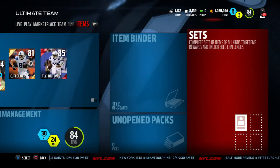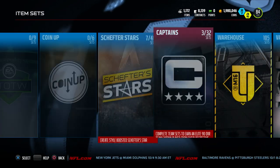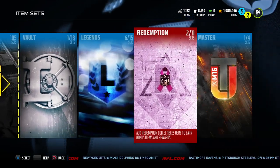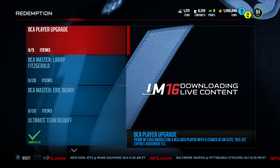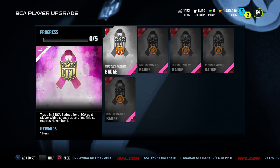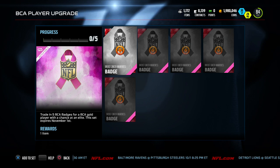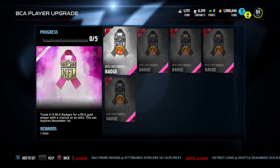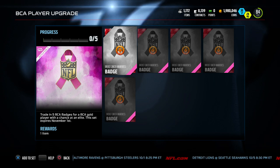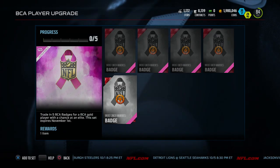Hopefully my Elgato does not screw me this time so I can get this up live and not have to redo it. Here we go, redemption sets. Let's go ahead and go to the BCA player upgrade. Also in the comments below, if you guys haven't entered my giveaway yet - if this video goes up before 8 p.m. Eastern, I'm going to be giving away NBA Live 16 on Xbox One. You can find out how to enter on my Twitter. We got five BCA badges to put in here, so let's go ahead and start.